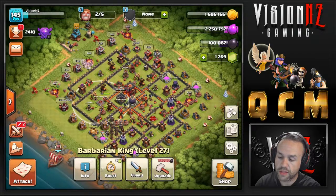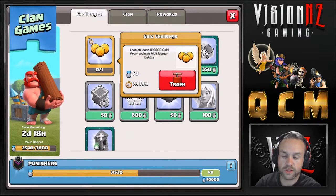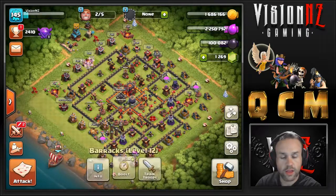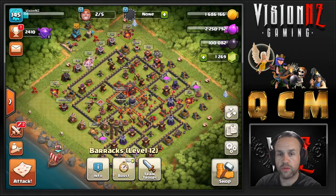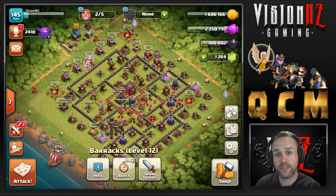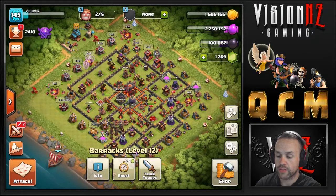I'm still on the clan games, just a couple more things to do. I've opted to go for the 150,000 gold from a single multiplayer battle and we're gonna run with QCM — Queen Charge Miners. There is Queen Walk Miners or Queen Charge; I tend to push in with the charge, using the wall breakers and extra rage to get a little extra value and carve out the base.